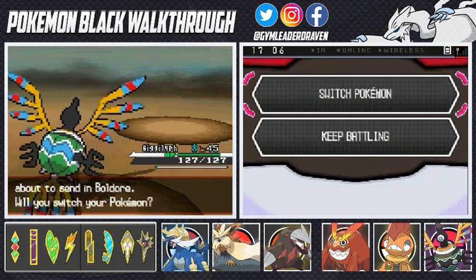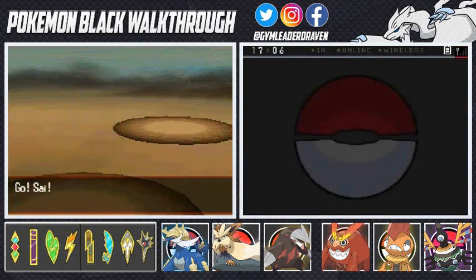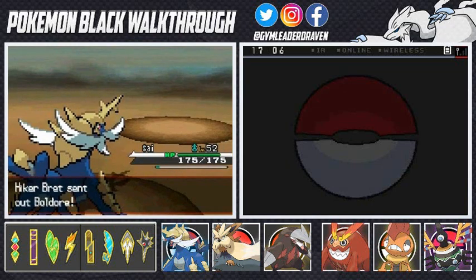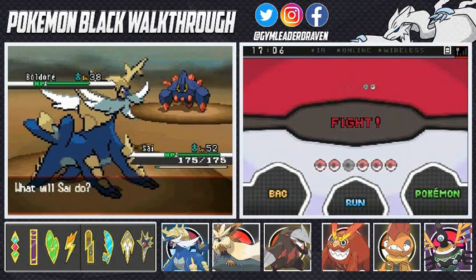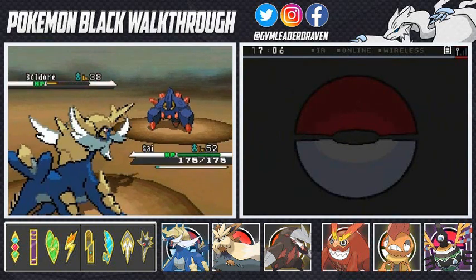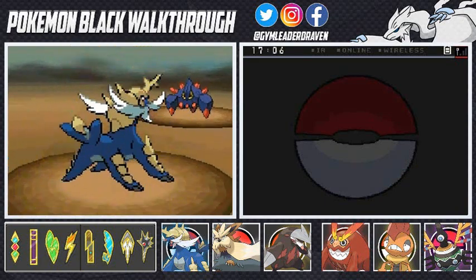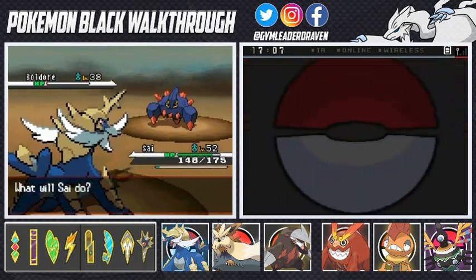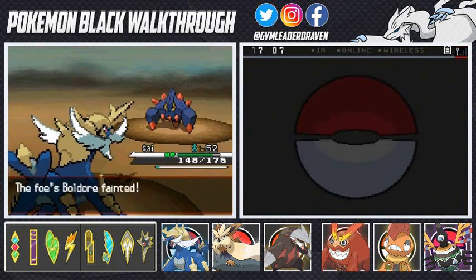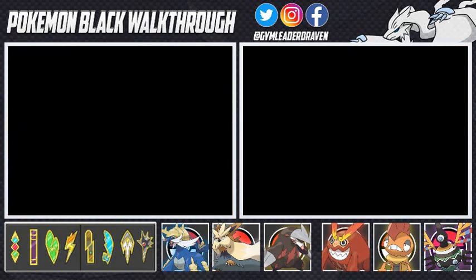He's going to come out with a Boldore. Let's switch out to Samurott to finish this guy off. Boldore — let's go with Grass Knot because we already know about its Sturdy ability. One-hit KOs will not work. That was a one-hit KO — Sturdy just saves it. Let's go with Waterfall. Waterfall for the win. Brett has been defeated — he is not the Hitman Hart.